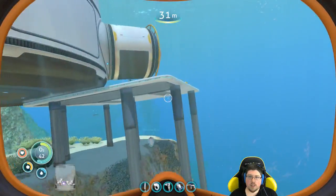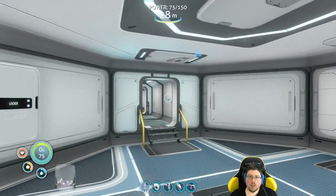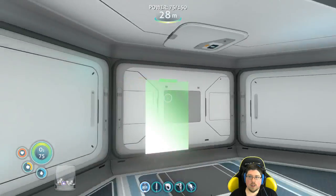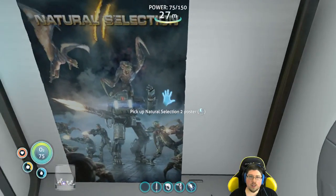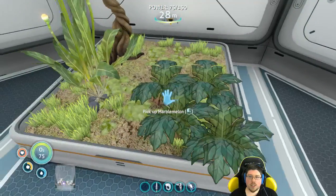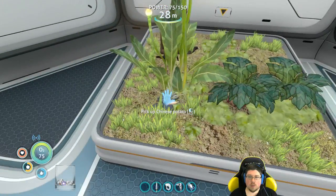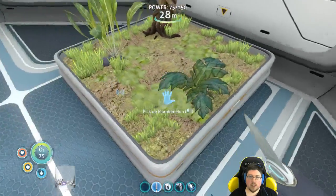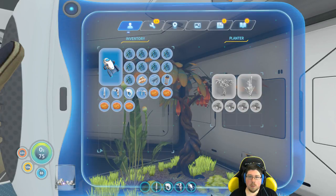We'll see what my scanner room has found out. Seek fluid intake. Vital signs stabilizing. It's going to make this place look a little bit more homey. Our food's done. Grab a melon — I'm going to cut this one up and plant. Good to go.